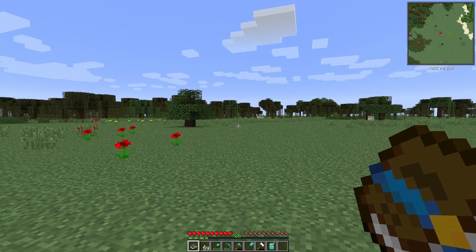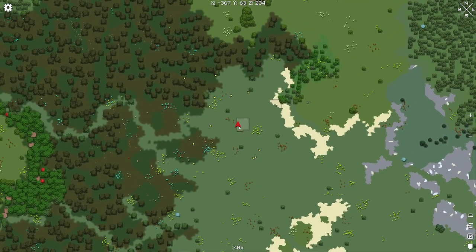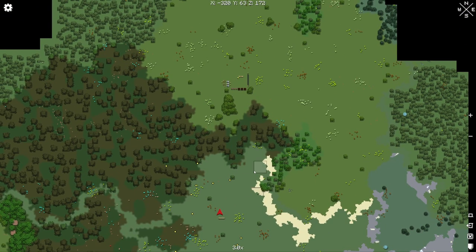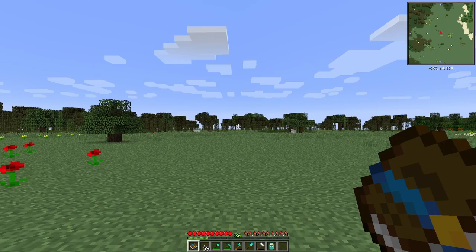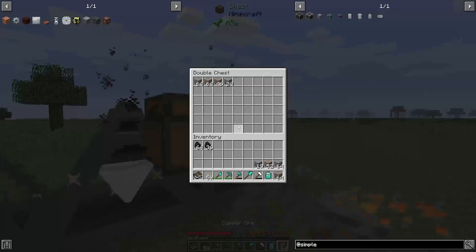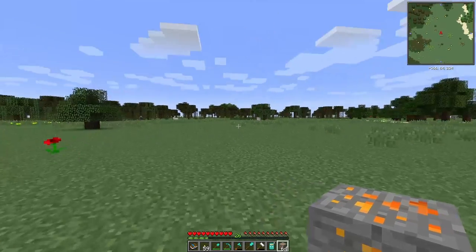What I did between streams is I gathered lots of resources and I moved our little area up here. The only reason I moved it is because I wanted a different grass — I like the color of this grass more. I did all the resource gathering down here and then brought everything up, so we got quite a bit of resources gathered.